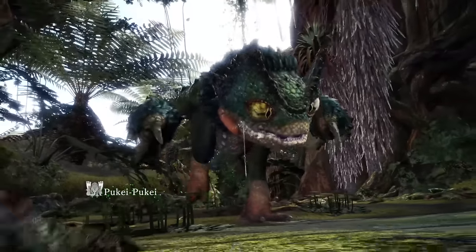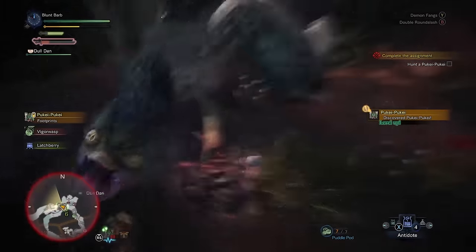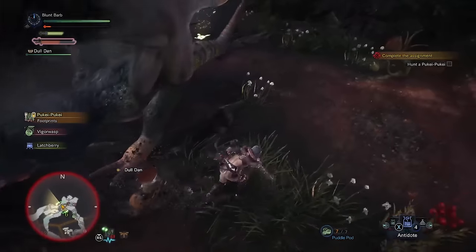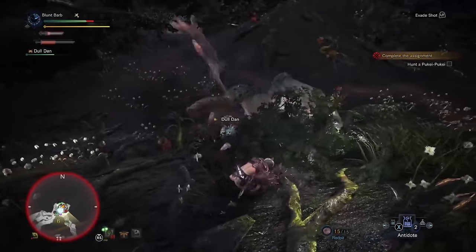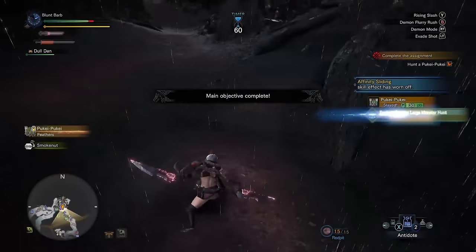A Pukei-Pukei we saw earlier is next on the to-do list, and is a new player's introduction to a few more of the game's mechanics that'll be important down the road, namely ailments and severable parts. This was the first hunt where I reached the lowest possible sharpness just from fighting the target monster, but even then I could slay them with ease.